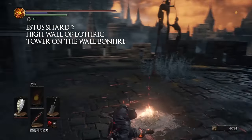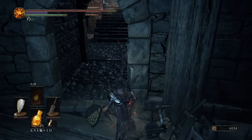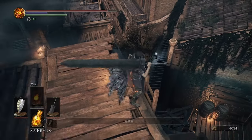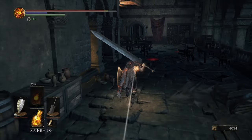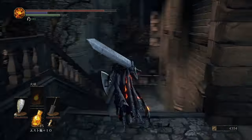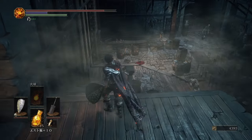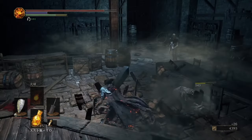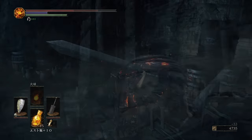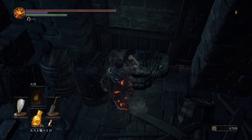Number two is going to be at the High Wall of Lothric near the Tower on the Wall bonfire — that's the second bonfire. To get this shard you're going to drop down and progress through the map like you normally would, except once you come to a certain ladder, instead of progressing past it, after you go down it you're going to go through the doorway right next to it. Keep progressing, passing the enemies. Once you find a very large room with a couple dogs and a couple of those larger skeletons with axes, the Estus Flask shard is going to be around the middle of the room next to a wall on an anvil. Unfortunately I do not have the footage of me getting it, but trust me, that is where the Estus Flask shard is located.